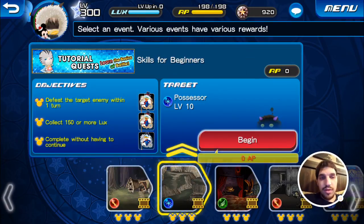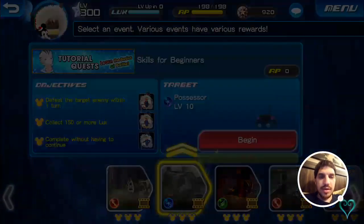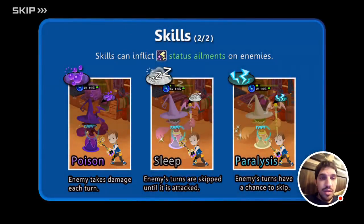This one's pretty cool — skills for beginners. They actually give you free skills as objective rewards. Defeat the target enemy within one turn, collect 150 or more lucks, and complete without having to continue. Possessor level 10. Skills: no skill triggered versus skill triggered — that means this little thing pops up. You can attach skills to metal. Skills can boost damage, strength, defense. Skills can inflict status ailments on enemies: poison with that bubble, disease or sleep, lightning bolts or paralysis. Enemies take damage each turn, enemies turns are skipped until attacked, or enemies turns have a chance to skip.